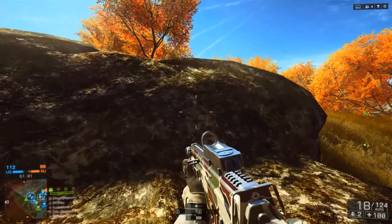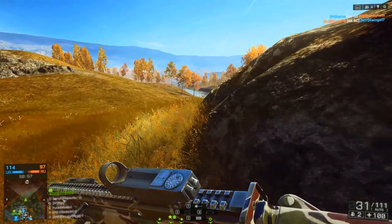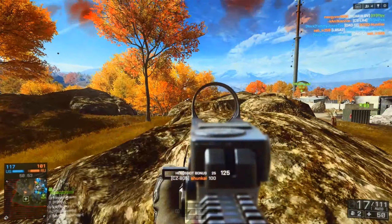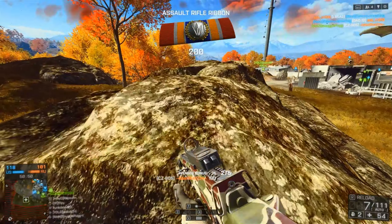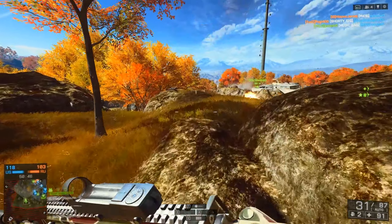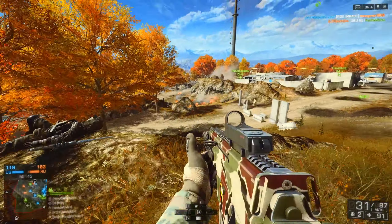As most of you probably know, Second Assault brings back 4 fan favorite maps from Battlefield 3. These maps include Gulf of Oman, Operation Firestorm, Caspian Border, and of course the classic Operation Metro. We also see the return of weapons from previous Battlefield games: the DAO-12, F2000, M60E4, AS Val, and the Gol Magnum.